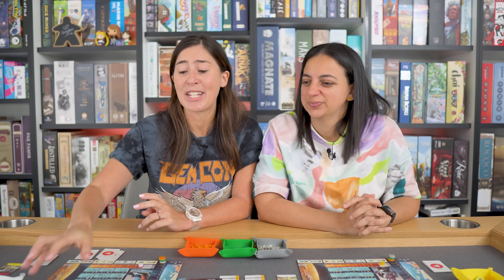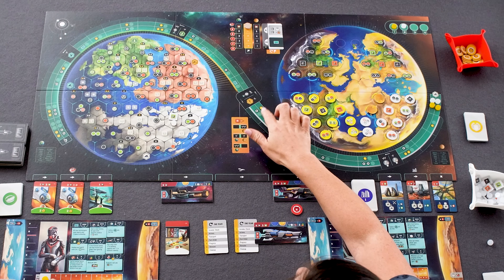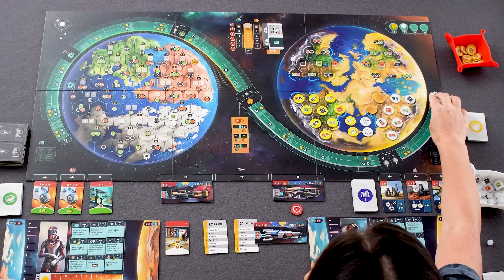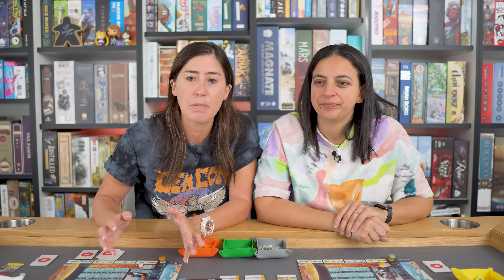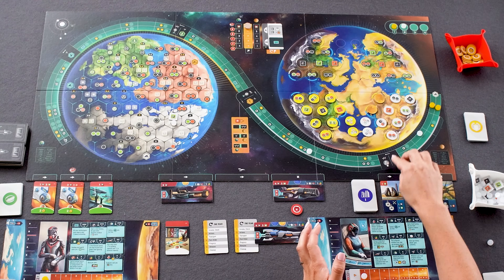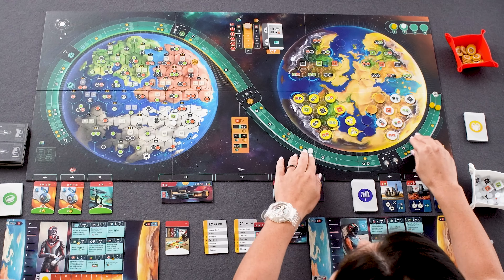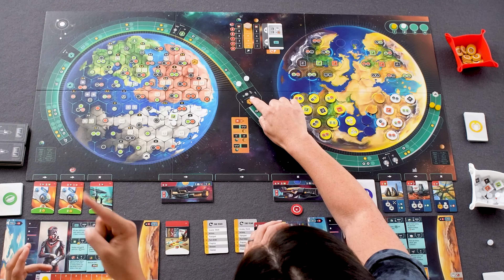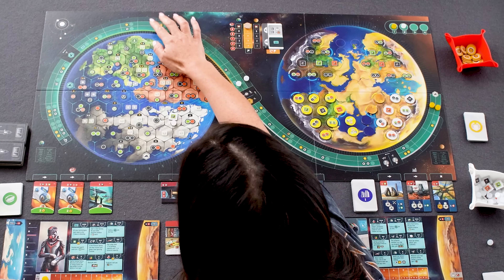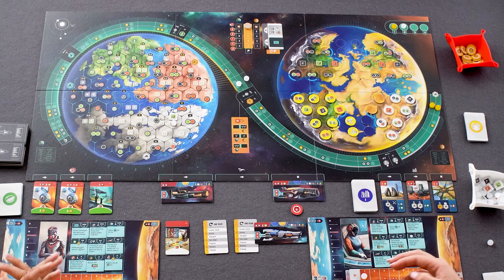There are two other mechanics I really love. One is the progress track — when you first learn this game you think it's just a progress track that dictates some symbols you need to build, maybe gives you some bonuses along the way. But actually the timing of how you move your two satellites, because they move separately along this track, is really important. As you move past the first checkpoint you lose some key production of resources on your old planet, and it's not until you move both satellites to the far side that you recover one of those on the new planet, then the other.